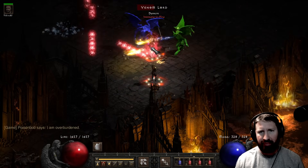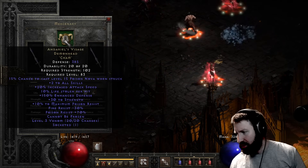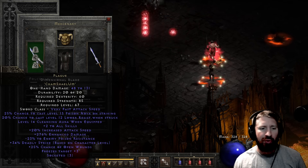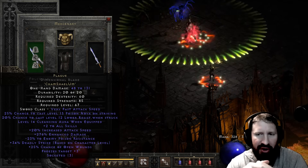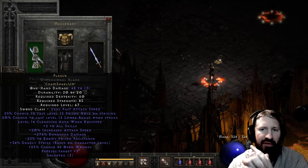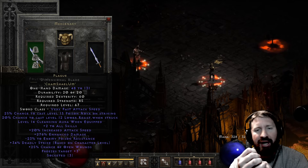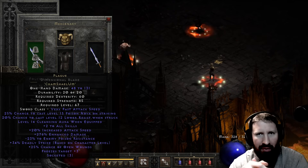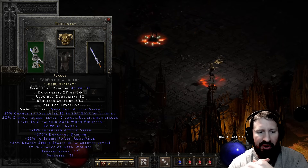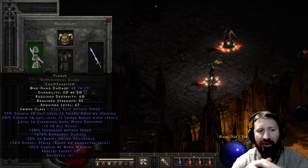Look at that mercenary go. Let me show you his gear. Andy's Visage - or is that Visage? Let me know in the comments. Cham Rune, two-to-all skills and all that. Chains of Honor, just because. And then I have Dual Plague on him. Of course, Conviction doesn't affect Poison Resistance on enemies - Conviction only works with Fire, Cold, and Lightning. It doesn't work with Magic or Poison. So Lower Resist is the effect I want on my Mercenary. Plague has a 20% chance to cast a level 12 Lower Resist when struck, so I have two of these on my Mercenary.